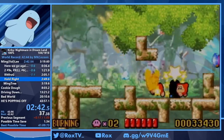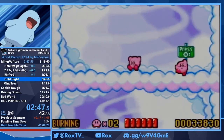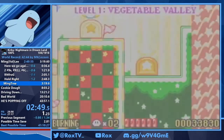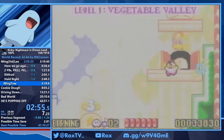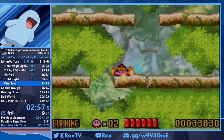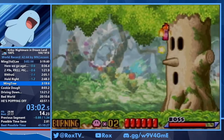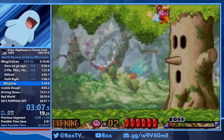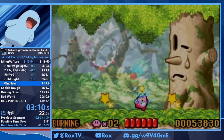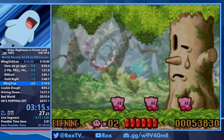Right here we're finishing world one. Like I said there are no switches in world one — the first two worlds are the exact same in any percent as in 100%. We're heading to Wispy Woods, and Wispy Woods is kind of a joke as in all Kirby games. He's got a decent amount of invincibility frames though, meaning you can't just mash the burning button. You have to time your inputs.